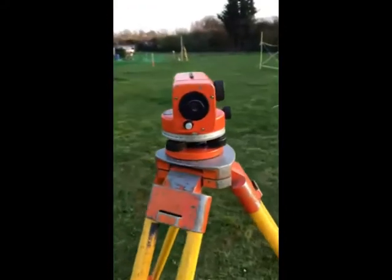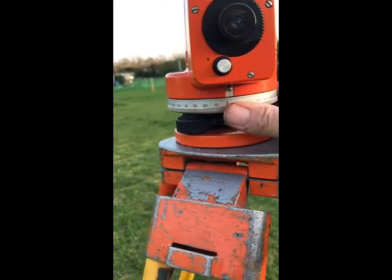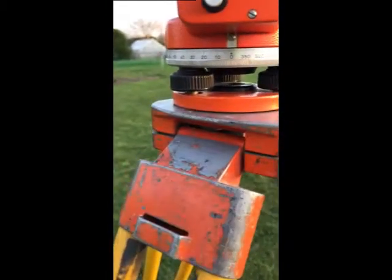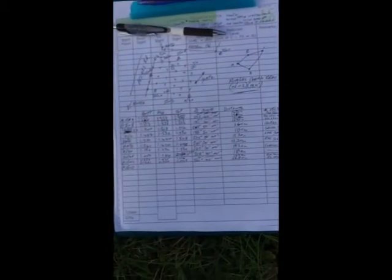Right, I've set up, zeroed that one. Got my bubble in the right place. Zero angle. Bubble's good. You can see through there. Let's see if we can see where the staff is — three air stadia on it. Here's the booking sheet. So we've got the last angle to take. And ideally I could have made more space.